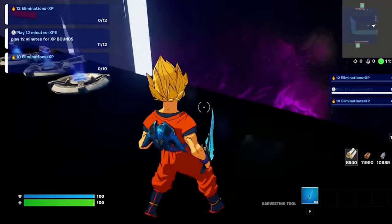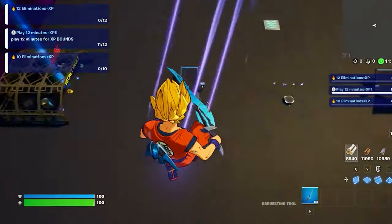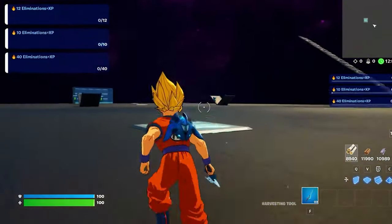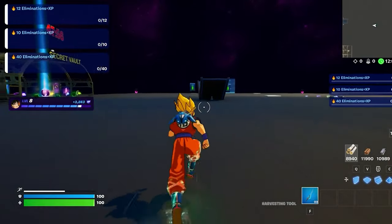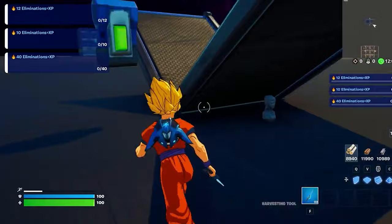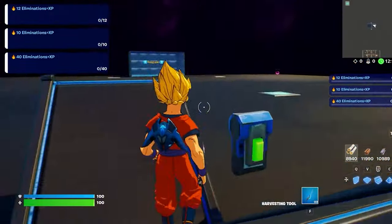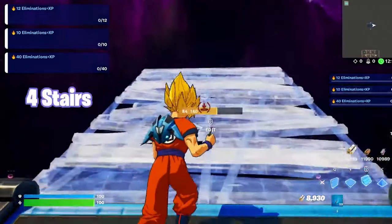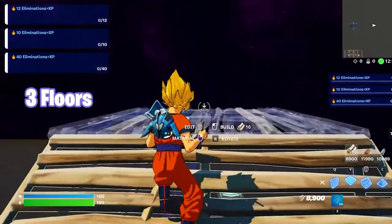Now moving on to the second glitch. You want to jump down here, right at this platform over here. You want to start building on this tile over here. We want to build four stairs and three floors.